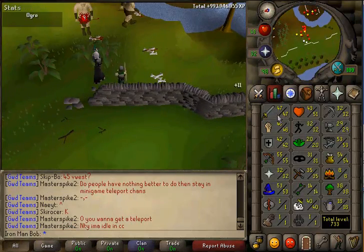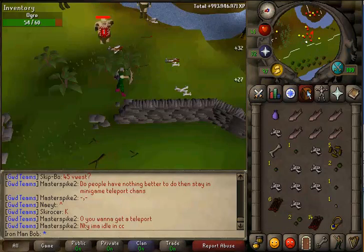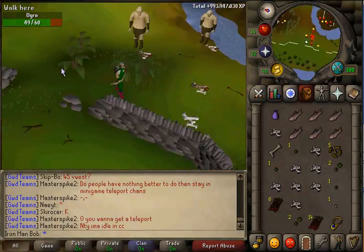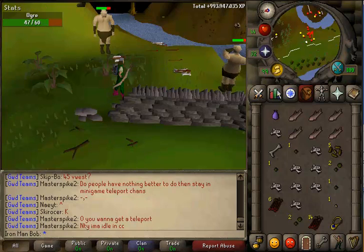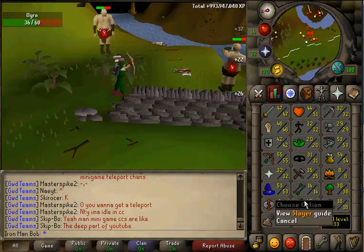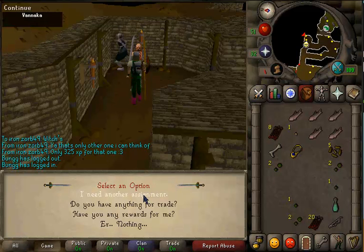I didn't get to record it but I got 40 slayer, which means I can kill Bloodveld. That's pretty good because they're an okay money task — I can get rune meds and addy for about 7k, which will add up over time because you'll probably get two tasks, so it will be an okay money maker. Completed our 14th task in a row, rewarded with 4 points like always, and now we're getting a new one.